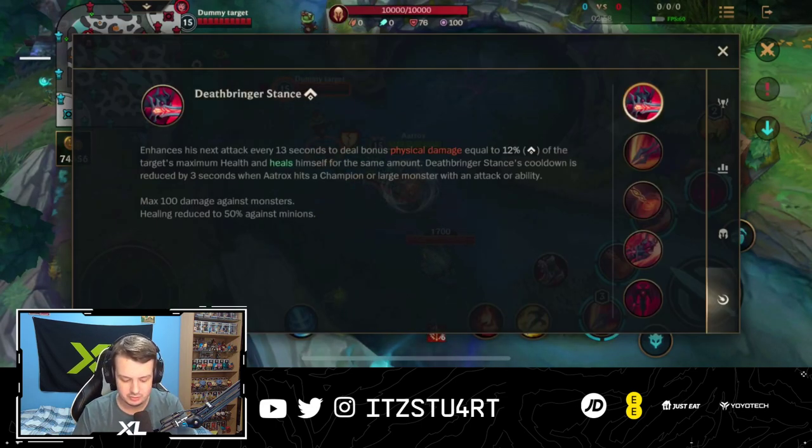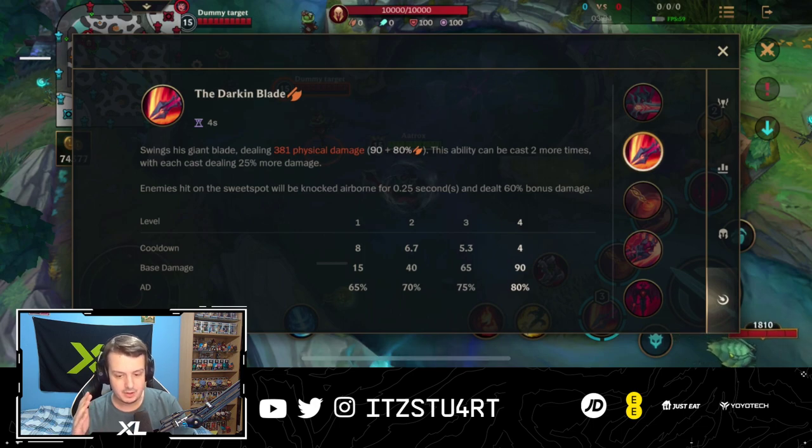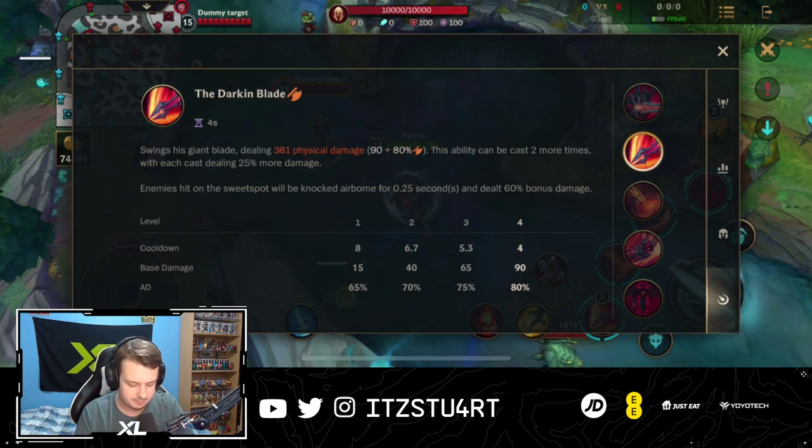Obviously there's a maximum 100 damage against monsters, and healing reduction is 50% against minions, so nothing too crazy there. Now for the first ability, we have the Darkin Blade.